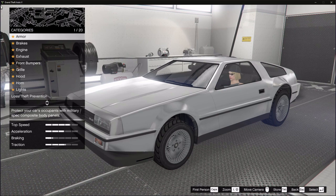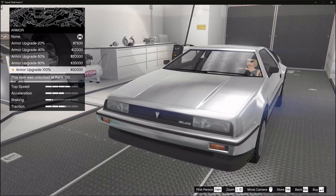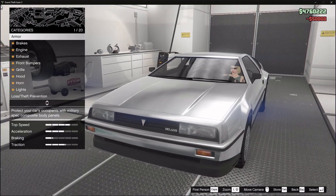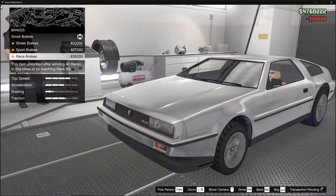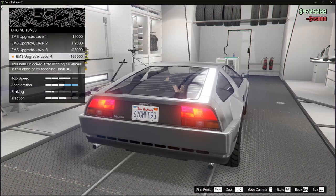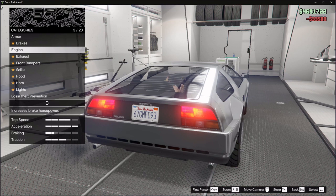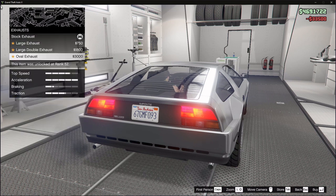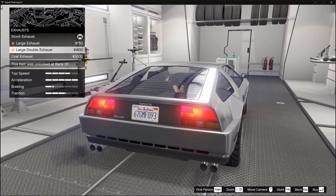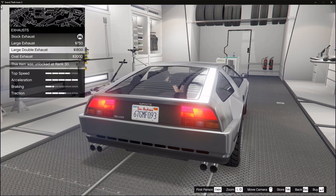The armor upgrade — we're gonna go ahead and do that 100%, of course. Brakes: race brakes, we want the best of the best, everything we can get. Engine, we're gonna go ahead and max that out. Exhaust — I guess we'll do the large double exhaust.